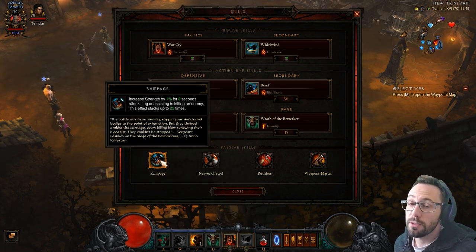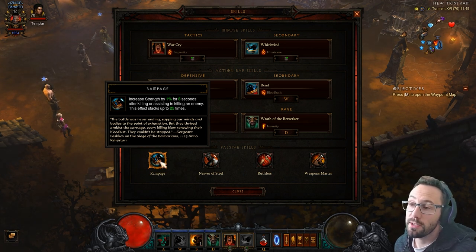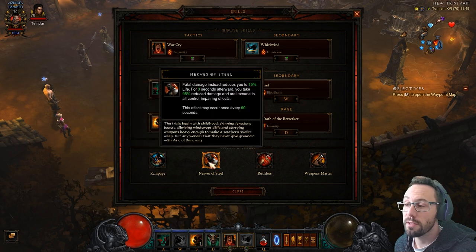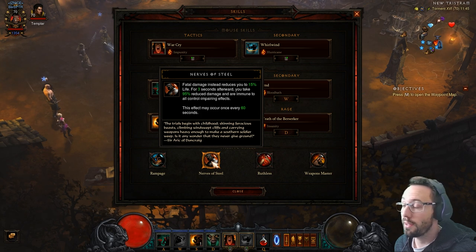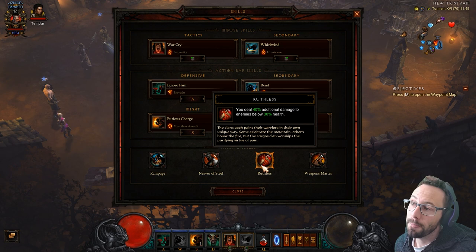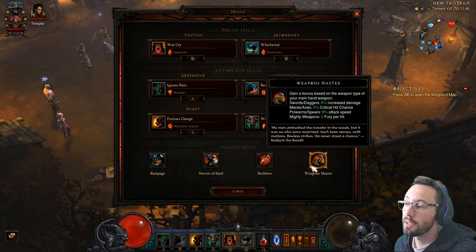Rampage gives us Strength per kill, stacking up to 25 extra Strength — more juice from paragon and augments, which is nice. Nerves of Steel is helpful for the boss fight since the boss can be slow, and it also helps if you get sucked into an explosion — I generally don't take this off my speed builds. Ruthless gives 40% extra damage when enemies are below 30% health, very handy for the boss. Weapons Master handles our Fury generation as covered.